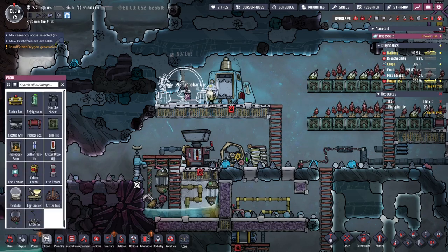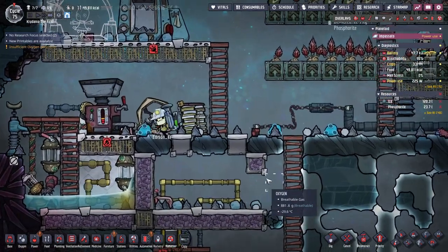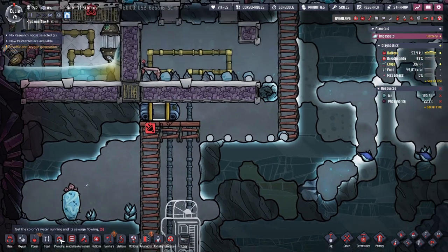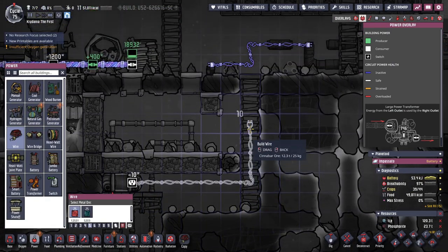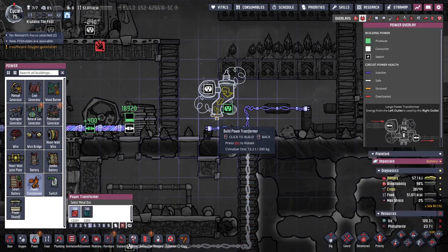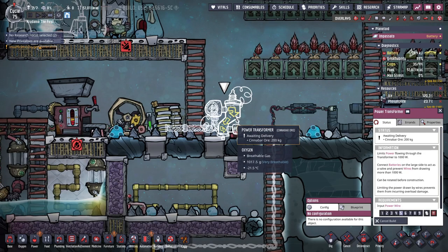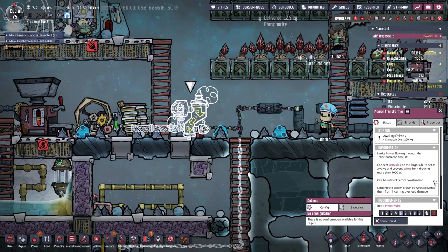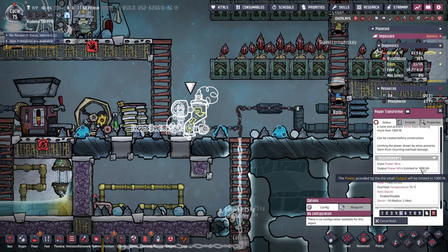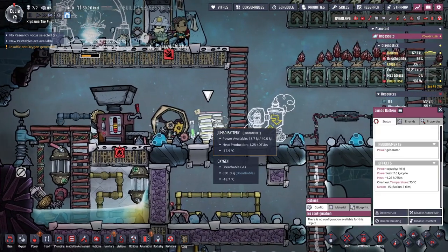I still maintain that it's extremely confusing whether buildings are refining or furniture or in a different category like food. The grill is not refining or a station — it just feels like the categories are so random. I'm still missing some stuff — I do need a wire to come up here, and then I need a transformer right there with heavy watt.